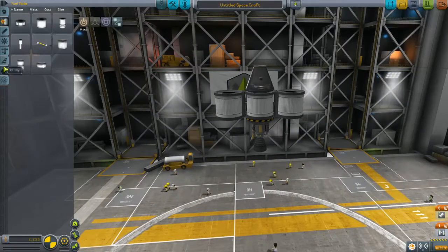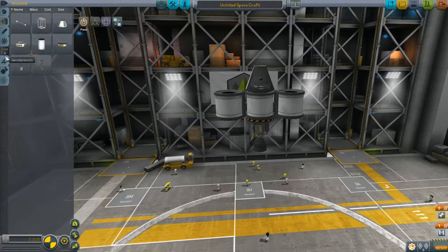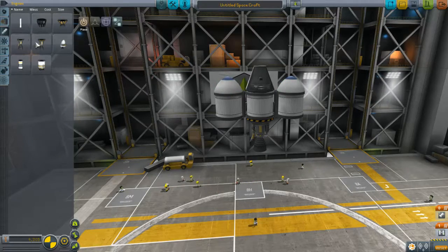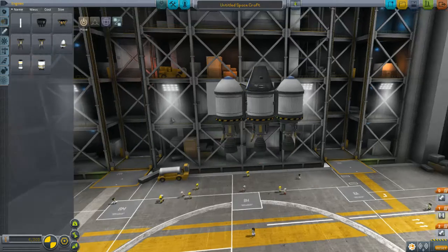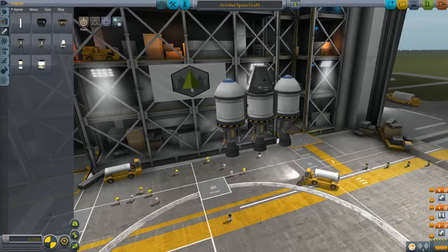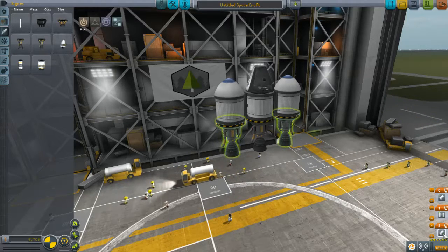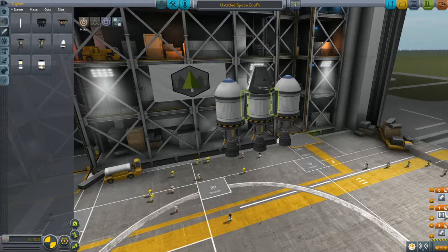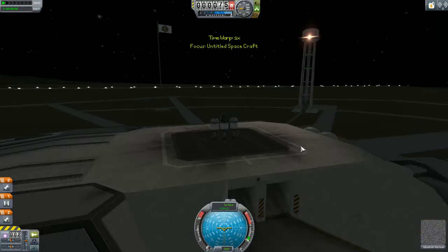I'll show you how that works. First, add some nose cones to make it look good, and some swivel engines — and we're ready to launch and show you how this works. The staging is set up so the two outer engines fire first. When they run out of fuel, we decouple those side engines and then fire the central engine. This is just a proof of concept — I'm not trying to get anywhere, just showing you what the different pieces do.